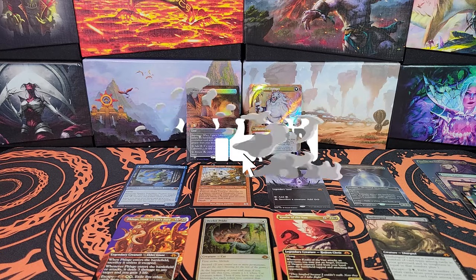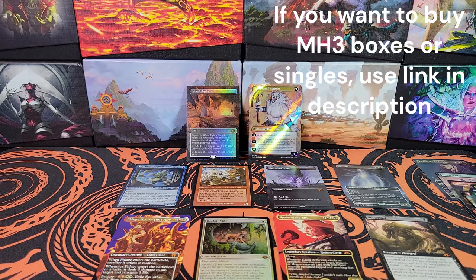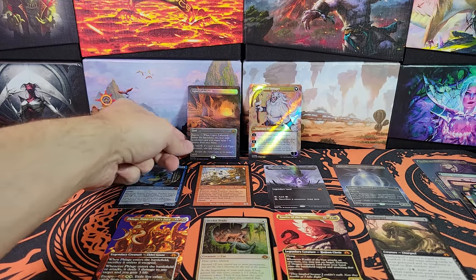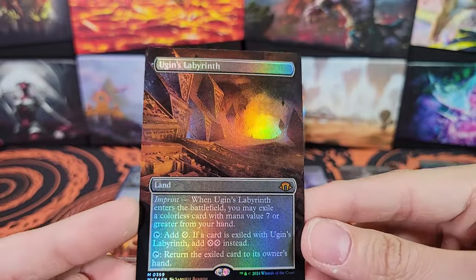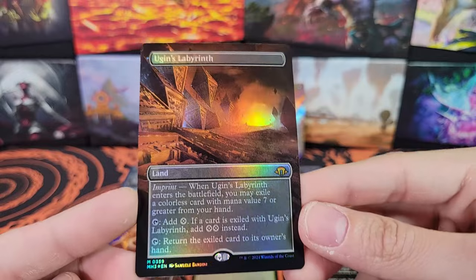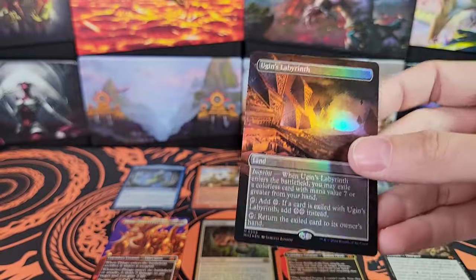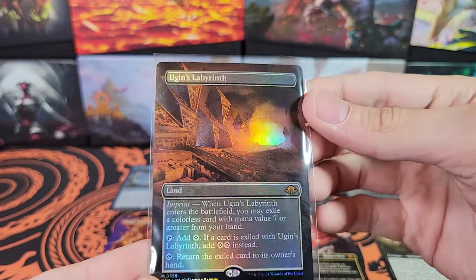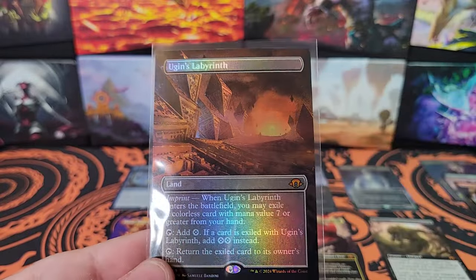The foil Ugin's Labyrinth at the time I'm recording this is quite a bit more expensive, so I'm okay with giving away a card I already gave away about a week and a half ago — because it is an absolutely amazing card. So we're giving away foil borderless Ugin's Labyrinth again. Make sure to comment. This was a good box, not the best box I've opened, but still a pretty darn good box. Comment and subscribe — I'll see you guys in the next video.